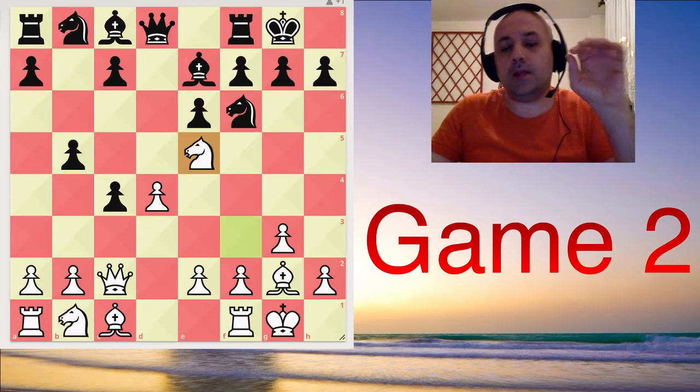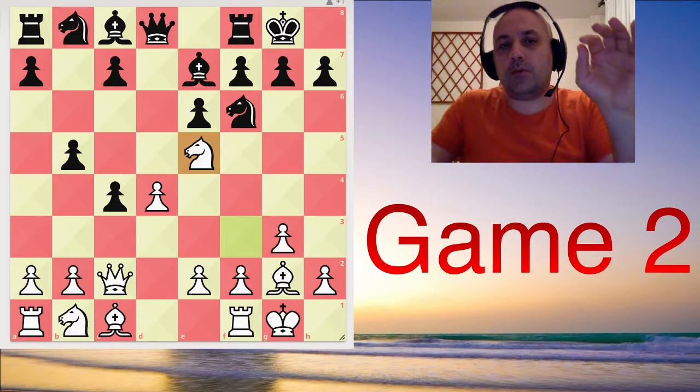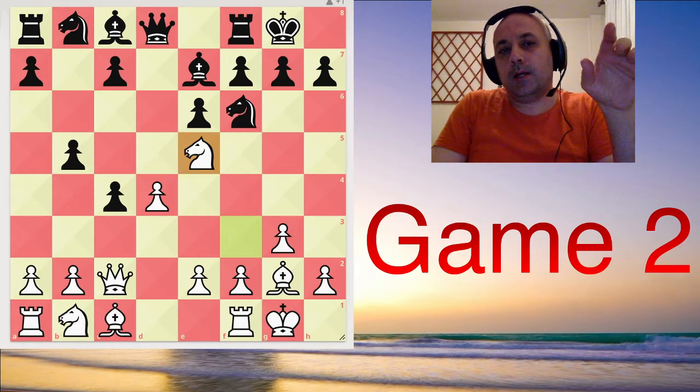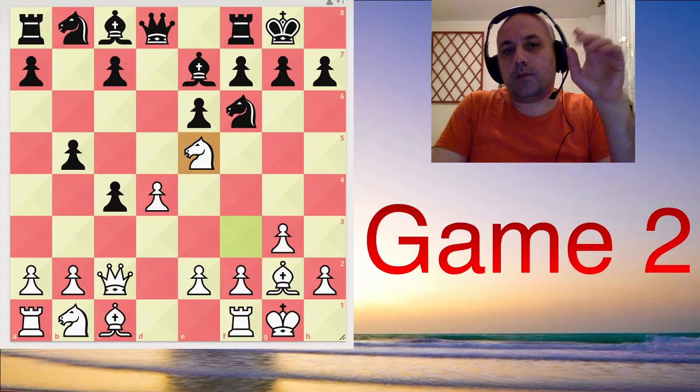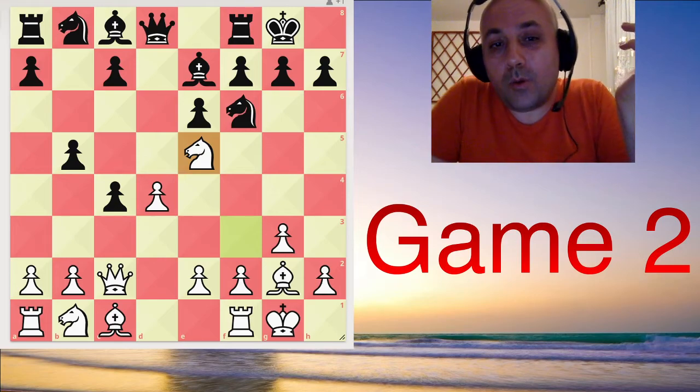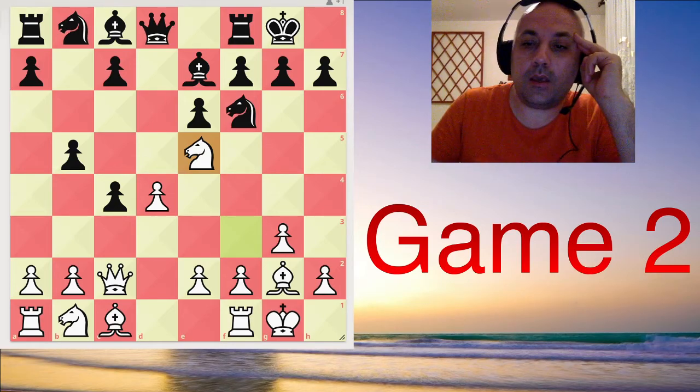So a4 is the main line, but Carlsen chose a different move — he chose knight d5. And this is the point. I watched some parts of the broadcast, and here Nepo started to think. He looked surprised. I'm sure he covered this move, but maybe he forgot. He spent some time thinking here and went for c6.